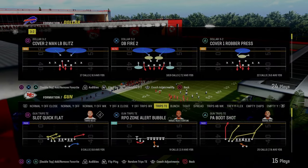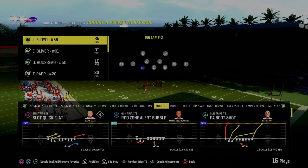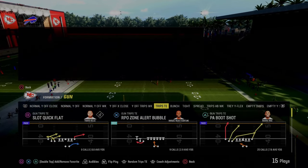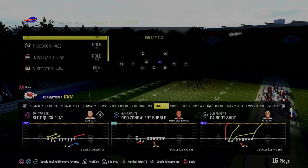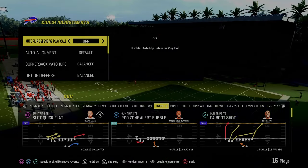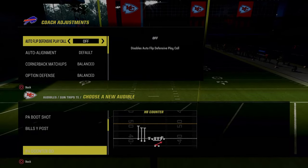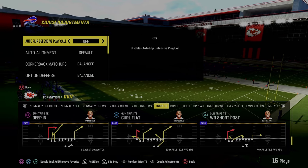The next defense I want to show is really one of my favorites out of Dollar — using the free safety thirds package. When using this package, put your deep out zone KOs at the corner and the safety to make it better. When running this adjustment in Dollar, sub out and then resub all your players back in because going to this package will mess up your alignment. Run Dollar with auto flip off because it makes the blitzing threat more relevant and blitzes will work a little bit better.